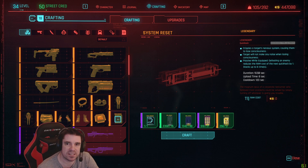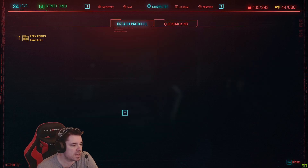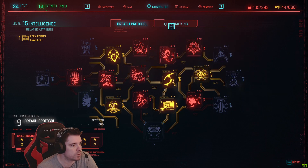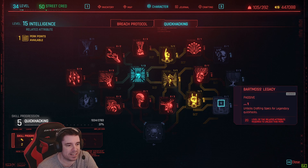You don't actually need any points in intelligence to craft these hacks. Once you get to level 16 in intelligence you get the Hacker Overload perk, and you get a package with that. There are a lot of purple blueprints included, and from those you can craft a lot of legendaries — once you get the legendary blueprints, which unlock at level 20.